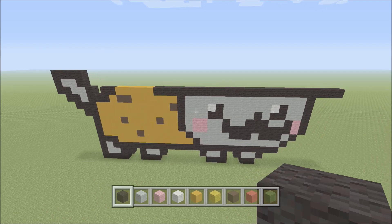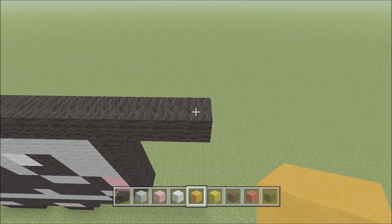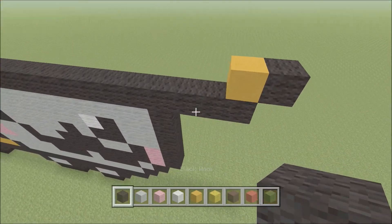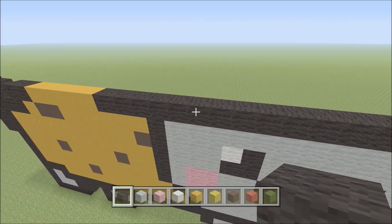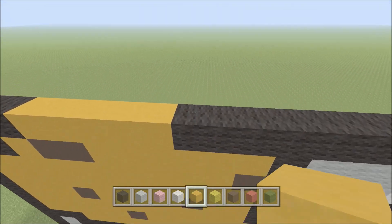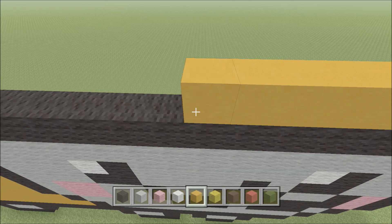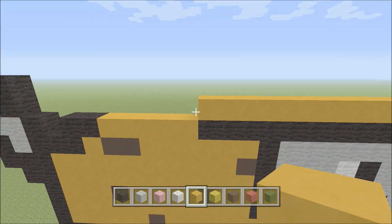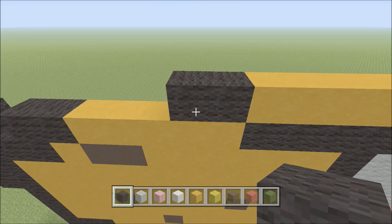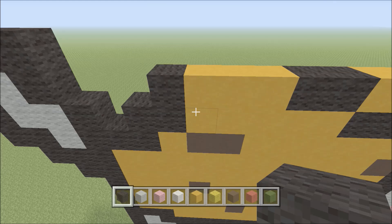Back to the front of the build, continuing upward. Switch to yellow stained clay - directly above the right side add one piece of yellow stained clay going up with one black to the right. Add yellow stained clay all the way across to the end of the black. Switch to black wool and add two pieces to the left, then switch to yellow stained clay and add three pieces, followed by one piece of black wool.